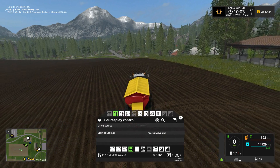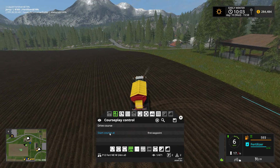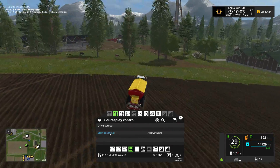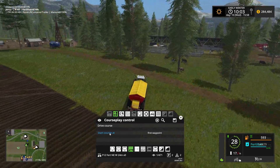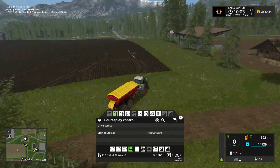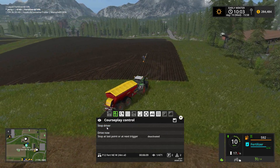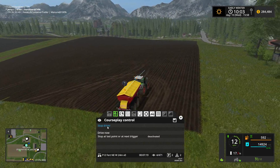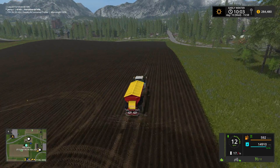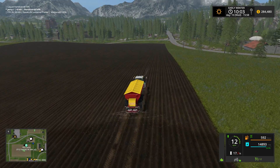We'll spin the camera around and pull it out a little bit, set it on first waypoint, and help the driver get started. He'll have plenty of fertilizer to do this field. Let me get the camera out from behind the pine tree and we'll hit Drive Course — he pulls up to his first waypoint and off he goes. That's all you need to do for fertilizing using Courseplay.